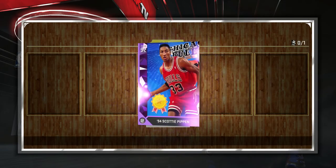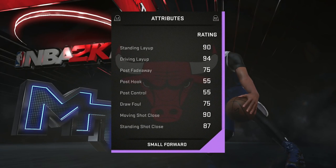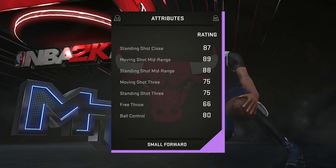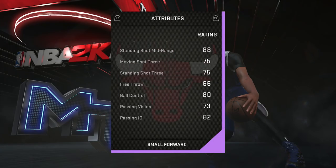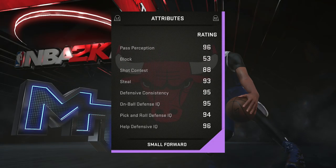Then I pull the 76ers Mo Cheeks — not too happy about that because he's not the best, and he goes for like 2,000 MT. Then I pull Terry Porter, which I wasn't 100% happy about, but I mean I'm not complaining. And I get a Scottie Pippen, which is what you get when you complete Historic Domination — the reward is the Amethyst Scottie Pippen.